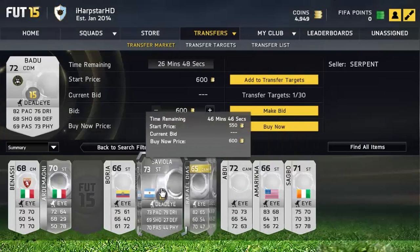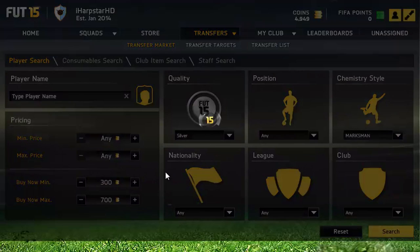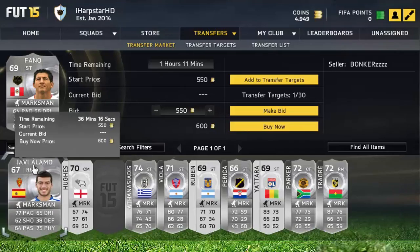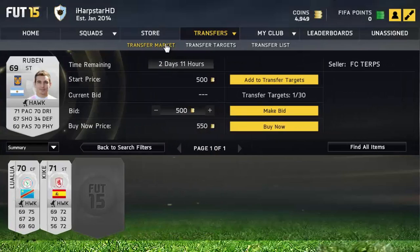The ones I recommend going for are the ones near the 59th minute, because that's when newly listed players are listed up and that's when you're going to find a bargain. Scroll through to the 59th minute and try to look for those players only.